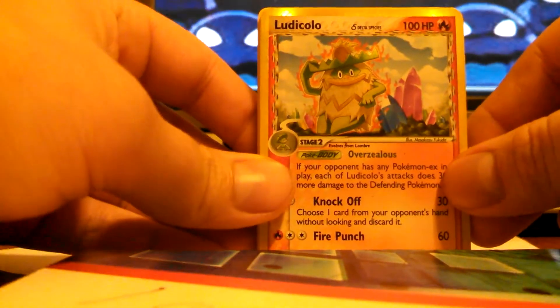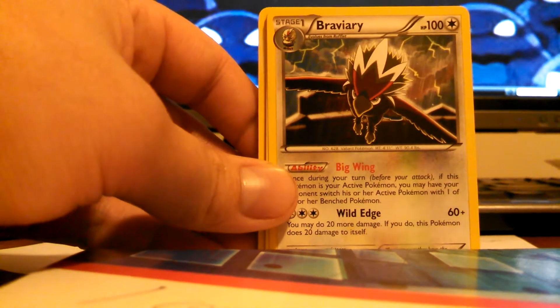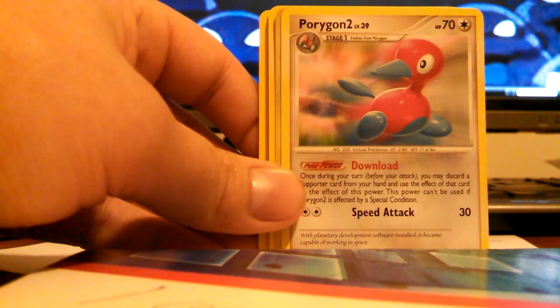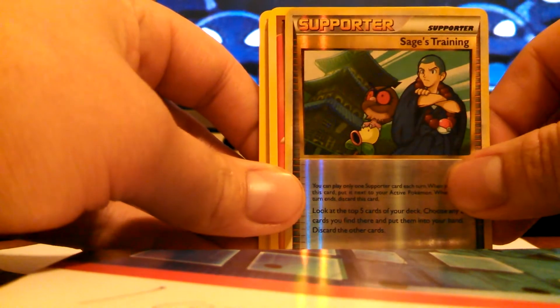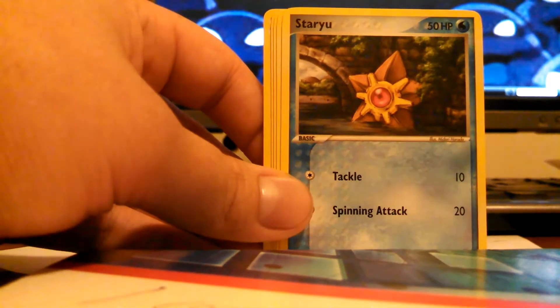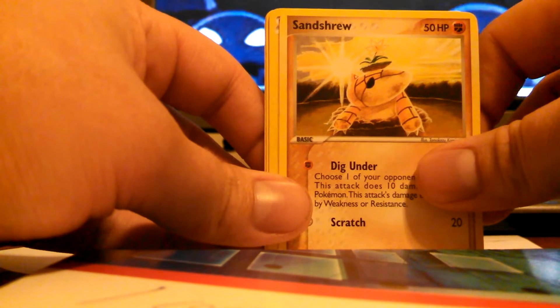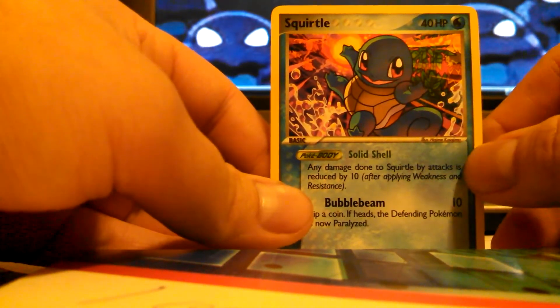For our second lot, we got a Ludicolo. It's really cool looking — I always like this one, really cool artwork. We got a Bravery, a Magcargo, a Marstop, Porygun 2, a Reverse Sage Training — that's pretty cool, I don't think I've ever seen that one before. A Torchic, Spoink, Staryu, Dratini, Beldum, Sand True, a Blitzel, a Litwick, and a cool looking Squirtle. Surf's up, dude.